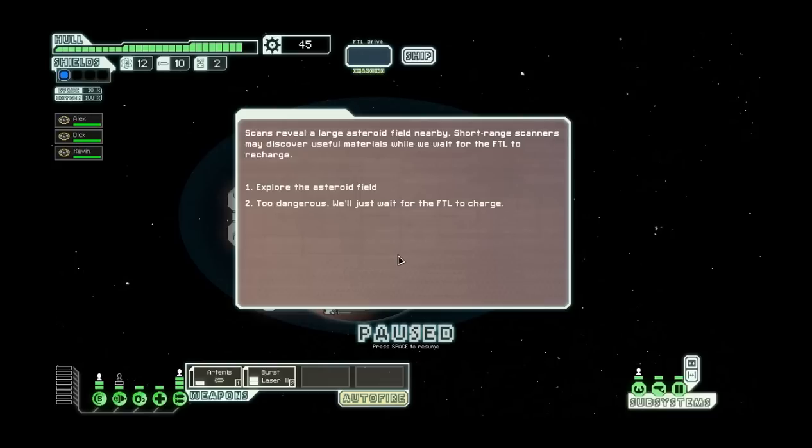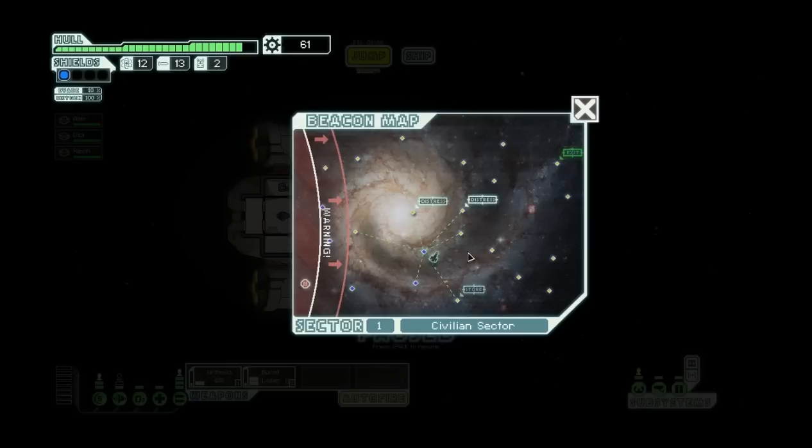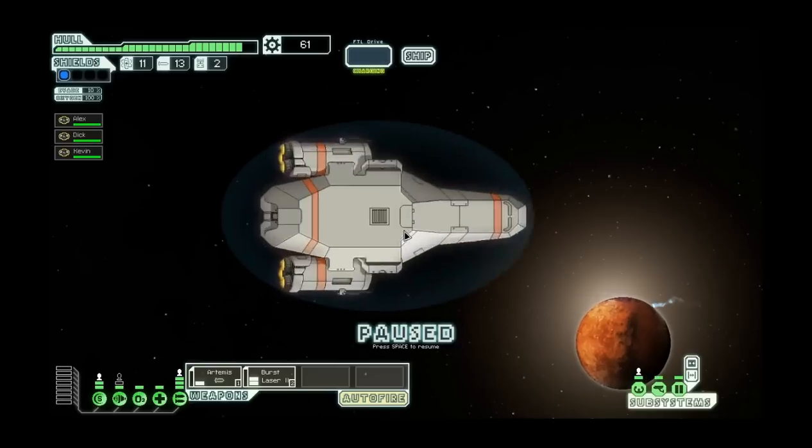Scans reveal a large asteroid field nearby. Short-range scanners may discover useful materials while we wait for the FTL to recharge. I'm going to explore - three missiles and 16 scrap. Ooh, distress. I'm not even going to go to the store because I don't really have a lot of scrap - it's not worth it, it's a waste.